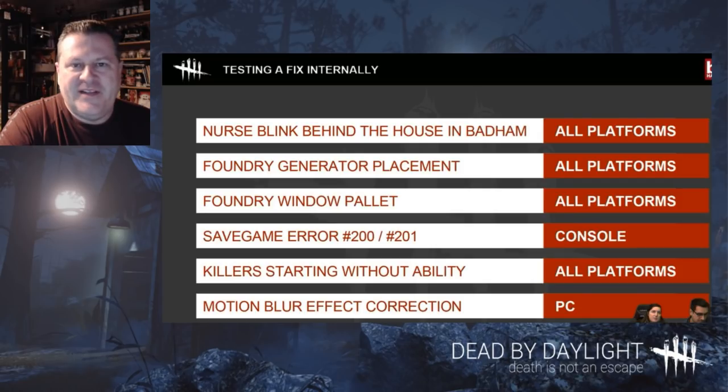Killers starting without their ability — I have no idea what that is, but I have seen a couple of videos of a Huntress spawning into a map with Trapper traps laying everywhere, and she can use them. The Traptress — it's pretty funny to see a Huntress throwing hatchets and picking up traps. She's really buffed in that mode. Also, motion blur effect correction.